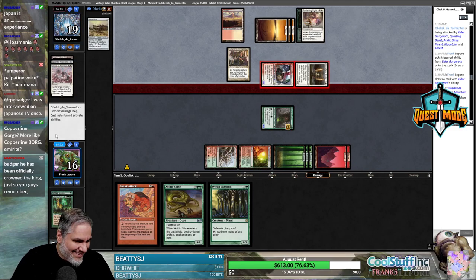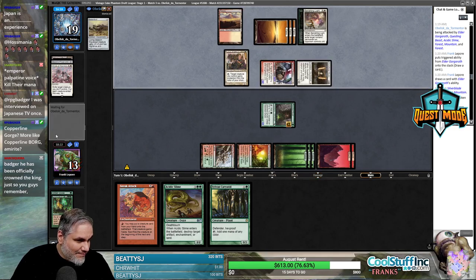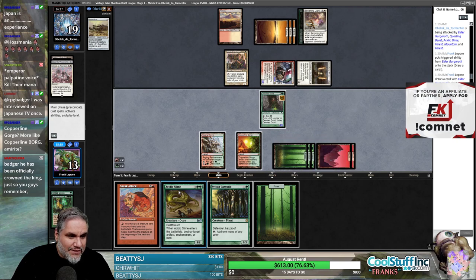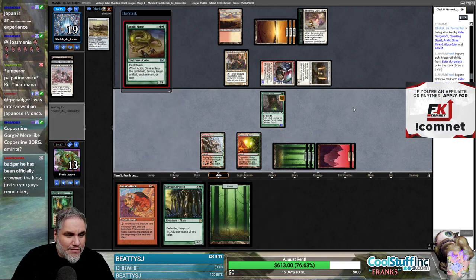The only problem with Survival is that you just have to draw it — we could still not have it in hand. That said, it's still very good. I just felt like our top end was enough — we had Kozilek, Ulamog, Emrakul, Crater Hoof, Woodfall Primus, Avenger of Zendikar, Tooth and Nail to get them both, Natural Order.